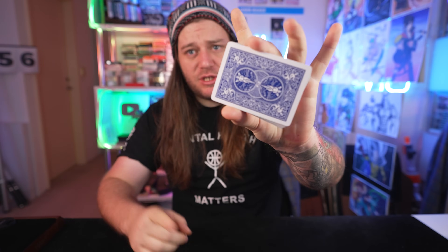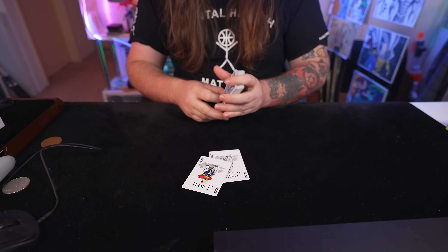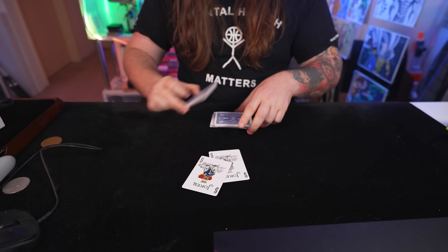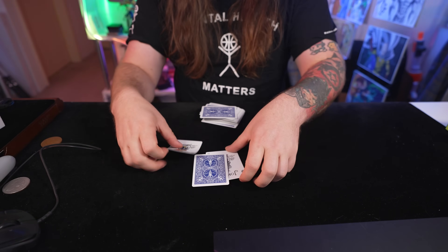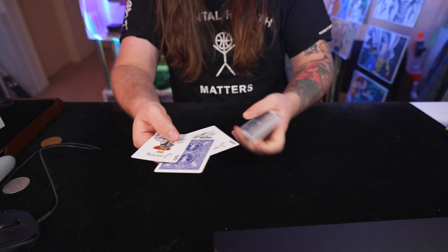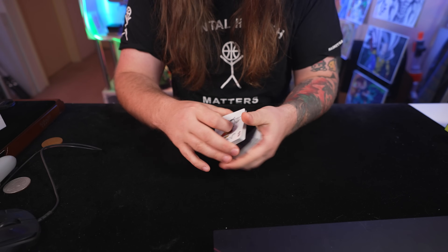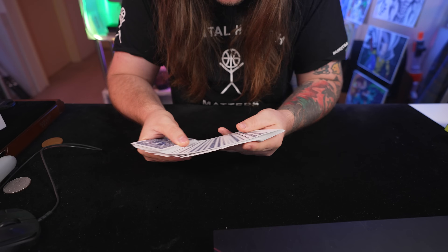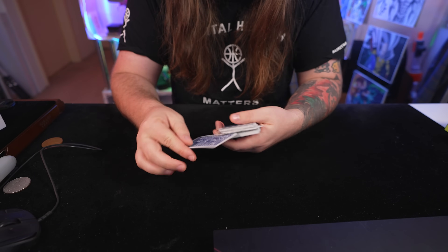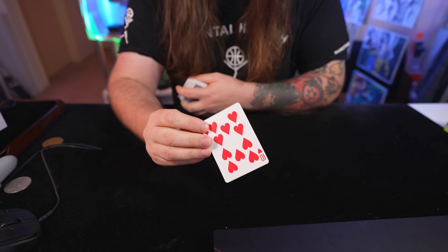Now if you guys are having a tough time remembering which trick that is, let me demonstrate it for you right now. For this trick you gotta use the two Jokers. There's one card in this deck that always tries to ruin my tricks, and that card just so happens to be the Ace of Spades. So that's gonna be protected, or guarded by the Jokers. They're gonna keep him safe. And we cut it into the center of the deck so there's no way he can interfere with my trick. And now we get a card selected at random — it really is a free choice. In this case, you've chosen the Ten of Hearts.